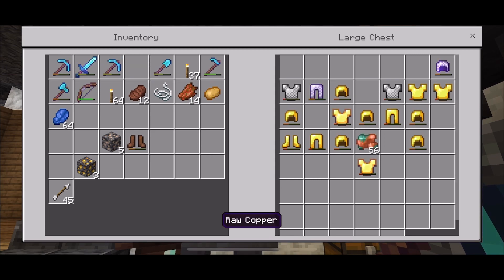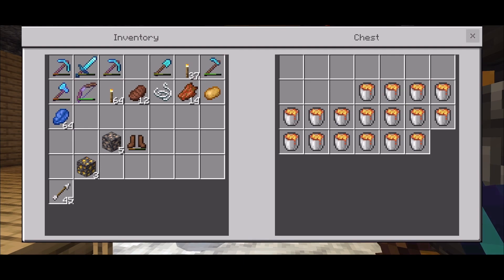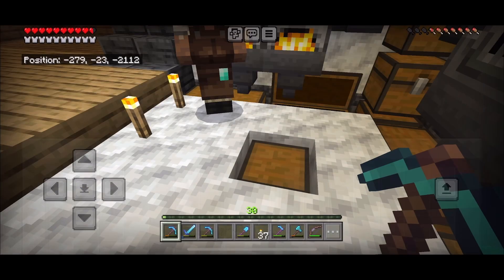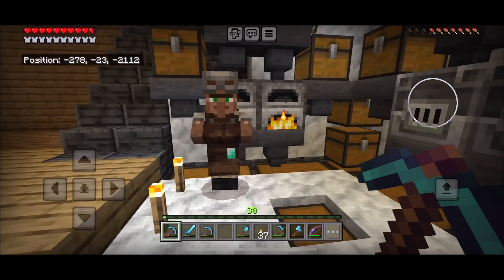Throw them in that top chest — this is where I throw all the junk from the zombies, whatever they drop. And here's where all the buckets go in, lava buckets, cooking everything. Then that's where you collect all the stuff from the bottom.